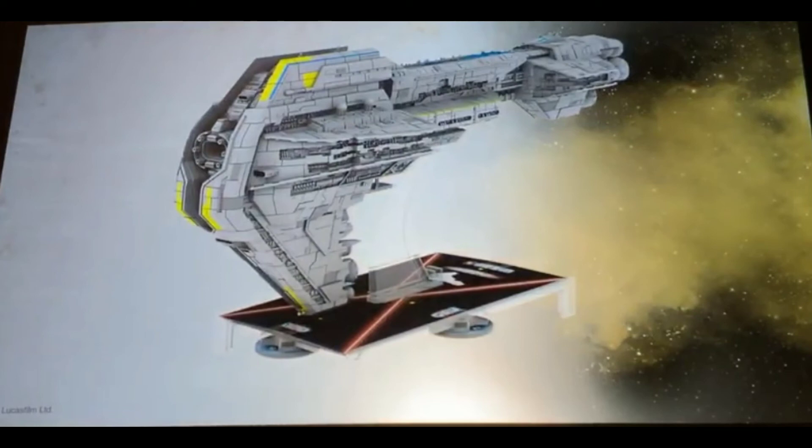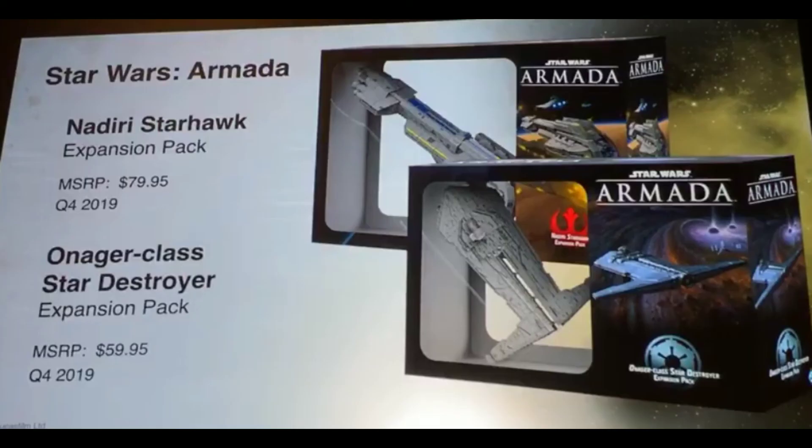I am so excited about both of these. I'm more excited about the ISD, but finally being able to see what the Starhawks actually look like just blows my mind. They're both coming out quarter four, and even the prices — I think they're talking about $79.95 for the Starhawk, and the Onager-class Star Destroyer expansion pack was $59.95. Which is odd — I thought it was the other way around when I first looked at it. But I'm definitely going to be picking up a pair of each of these when they come out and pre-ordering those.